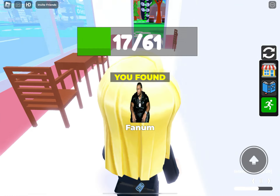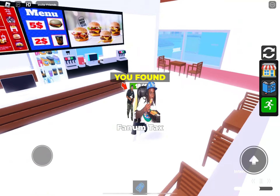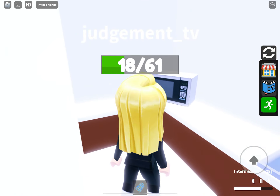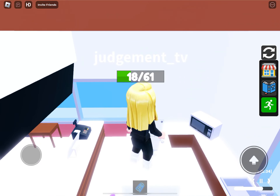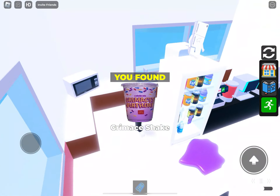That is quite a funny one because it actually does look like he's sitting down, so the position of that picture works so well to be sat in a toilet. You can see the fridge - on top of the fridge - it didn't come up with the notification in the middle of the screen, but it is there to collect.